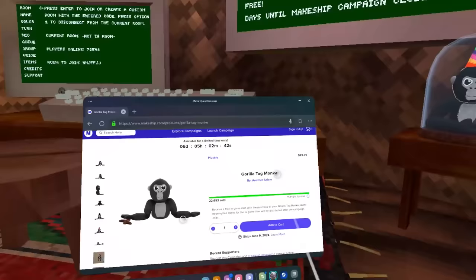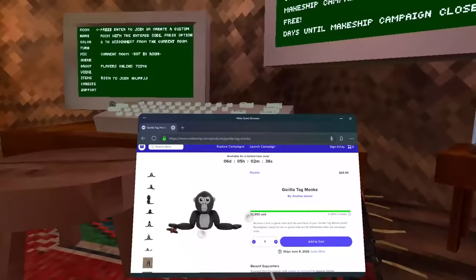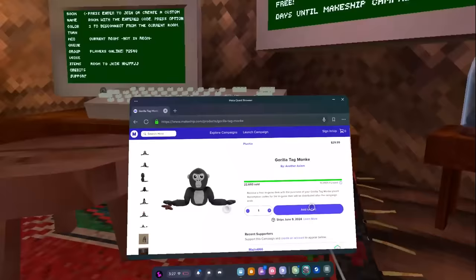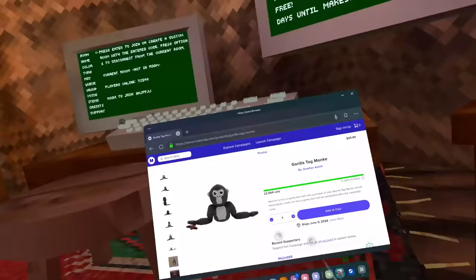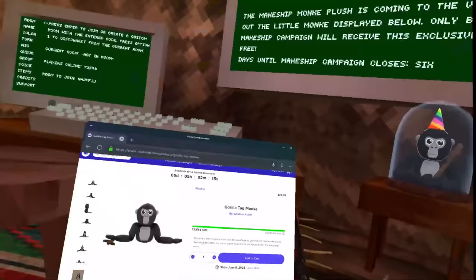This is made by Another Axiom, the official Gorilla Tag developers, the company founded by Lemming. You can see 22,000 are already sold and $11,000 funded — that's kind of crazy. The plushie will ship in June, and because of that time delay they decided to give you guys an exclusive in-game cosmetic for free. They didn't have to do this.